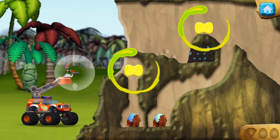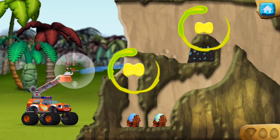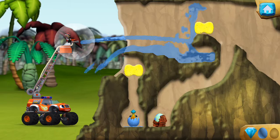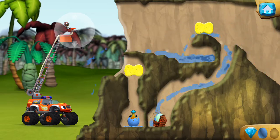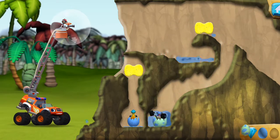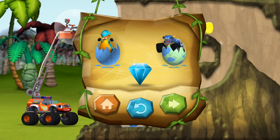Soak the sponge with water, then press it to squeeze it out. You found the prehistoric gem! You found the hidden prehistoric gem! You rescued two baby dinos and you found the hidden prehistoric gem.